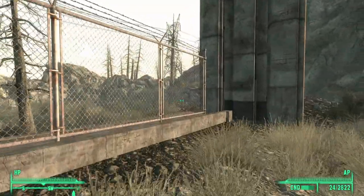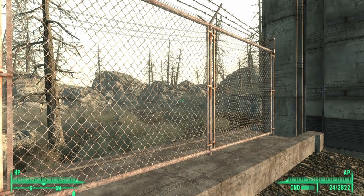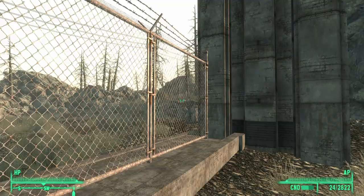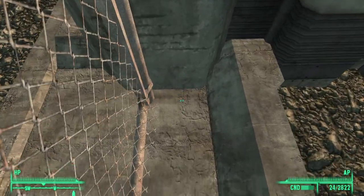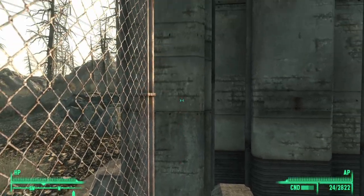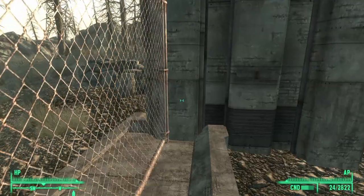However, if we can manage to find a way to jump over this fence, then we can climb the hills behind this fence and use that to get to the weapon. The way I usually do it is if you can somehow stack some objects here that you can jump on, then you can use that as leverage to jump over this fence.